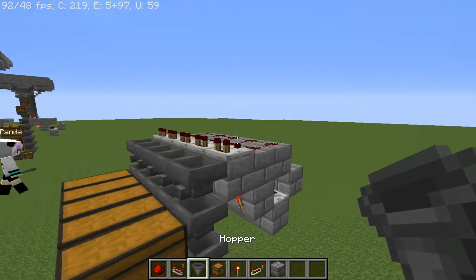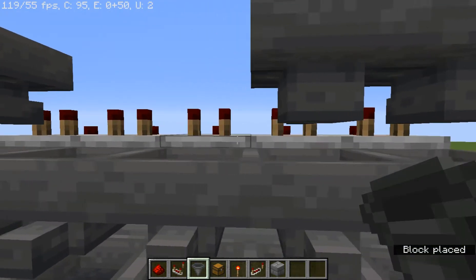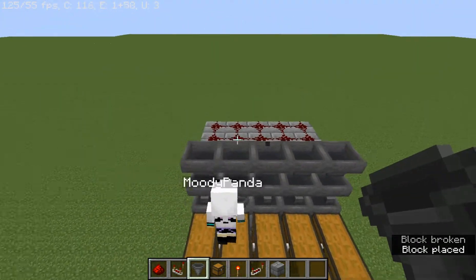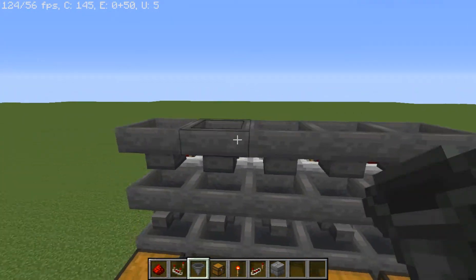Up on the top here where these comparators are, we're gonna shift-click hoppers into the back of them so they're facing back that way. Not like that — alright, so now these are gonna be our filters.